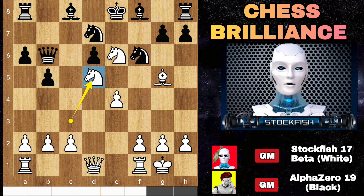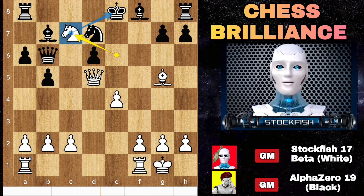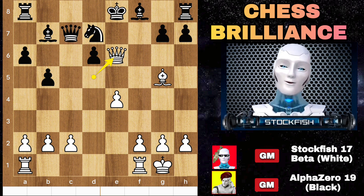Queen retreats, knight d5. Knight takes, queen takes knight to target the rook, so bishop e7. Knight c7 check to trap the king — takes check here, it will be checkmated.